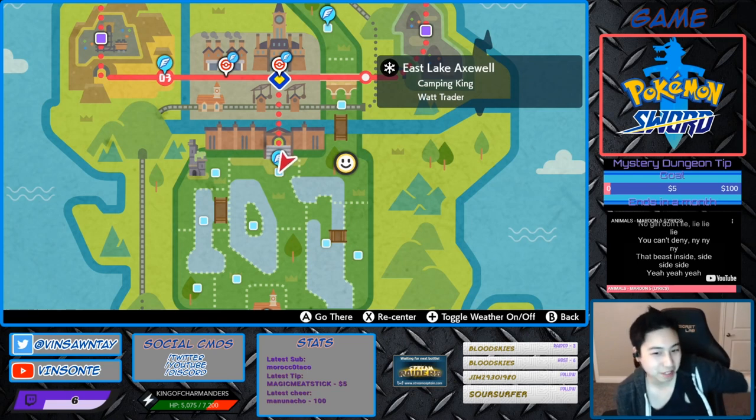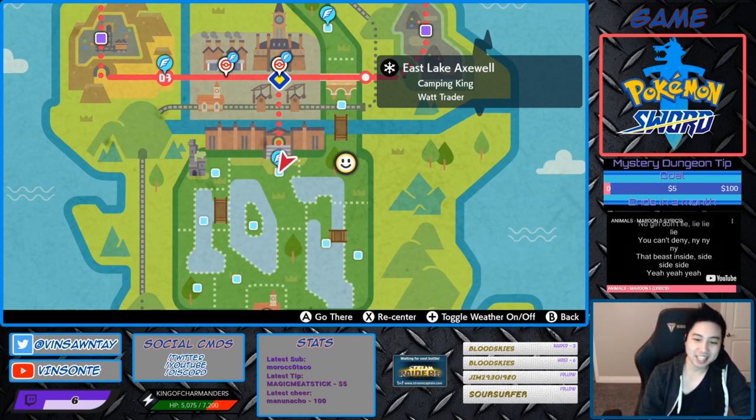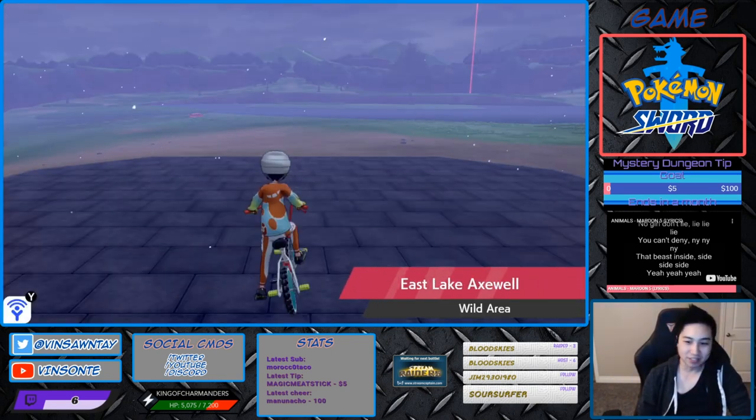So the Hidden Ability is Propeller Tail. It ignores the effects of opposing Pokémon's abilities and moves that draw moves. It's pretty much the Hidden Ability for Drakloak. And that den is Den 41, and it's about 20% for a 5-star.